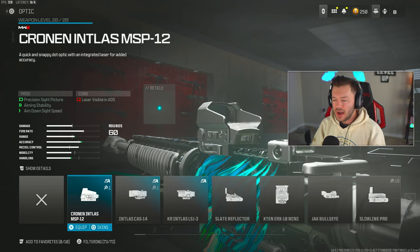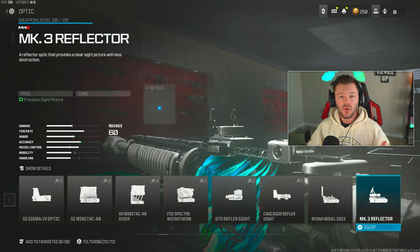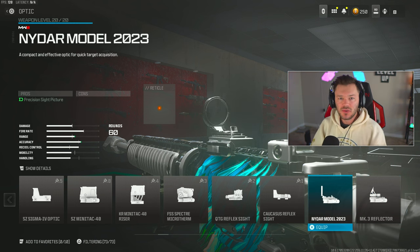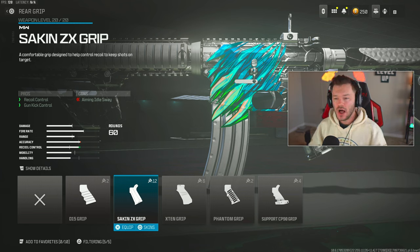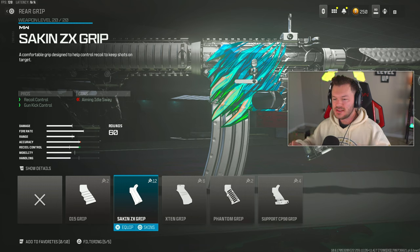This is where our last attachment switches up. I used an optic in one gameplay — the Nidar Model 2023. The M4 is more of a medium-range AR, great for Resurgence. If you're playing Vondel, Ashika Island, or Fortunes Keep coming in season two, the Nidar Model works great. You could also throw on the MK3 Reflector or an Aim-OP V4. But I also ran the Sökhan ZX Grip in my other gameplay to help stabilize recoil and use iron sights — and that's actually where I dropped my most kills.